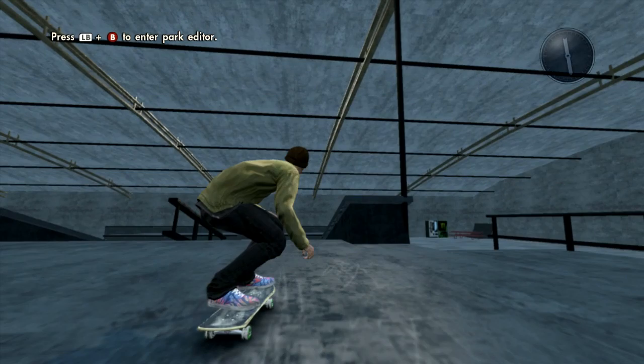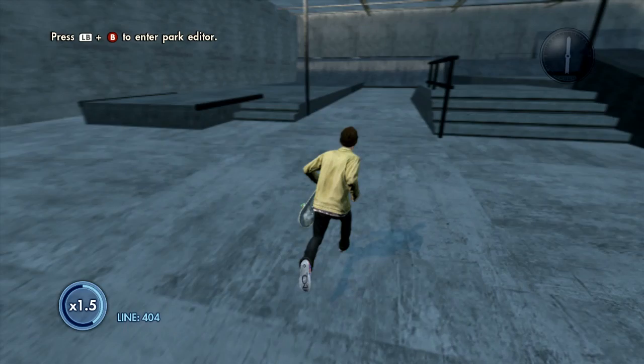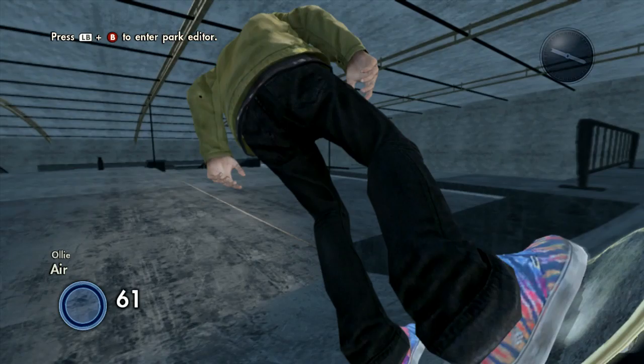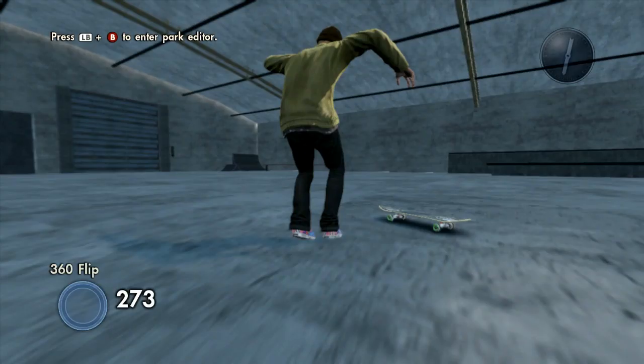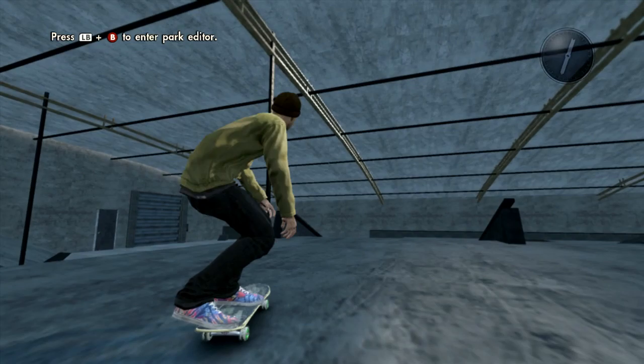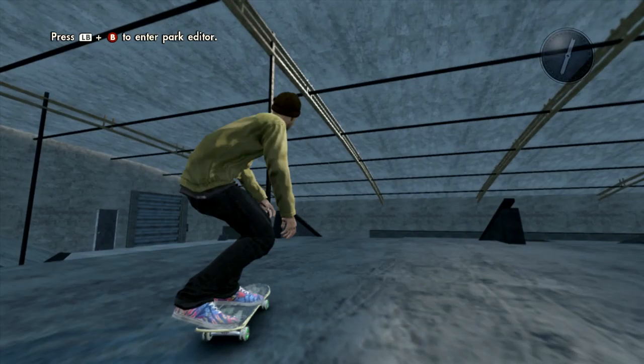Nollie 180 backside or frontside - 180 or sketch. I'll take that. And now the ender is a bit of a line: there's a giant 180 here and then tray flip noseslide. Missed that - the rail was kind of hard to hit. I get a lot of speed especially coming off this, gotta pop pretty early. Boom, there we have it guys!